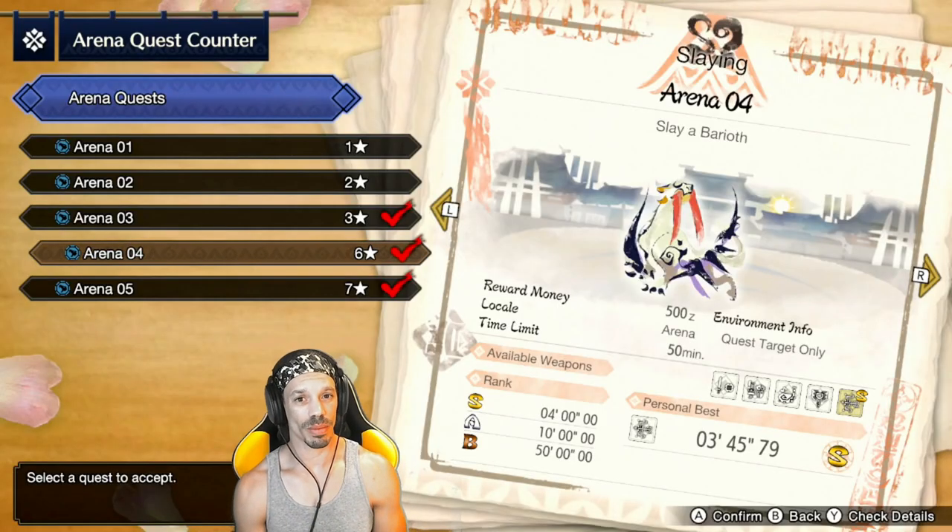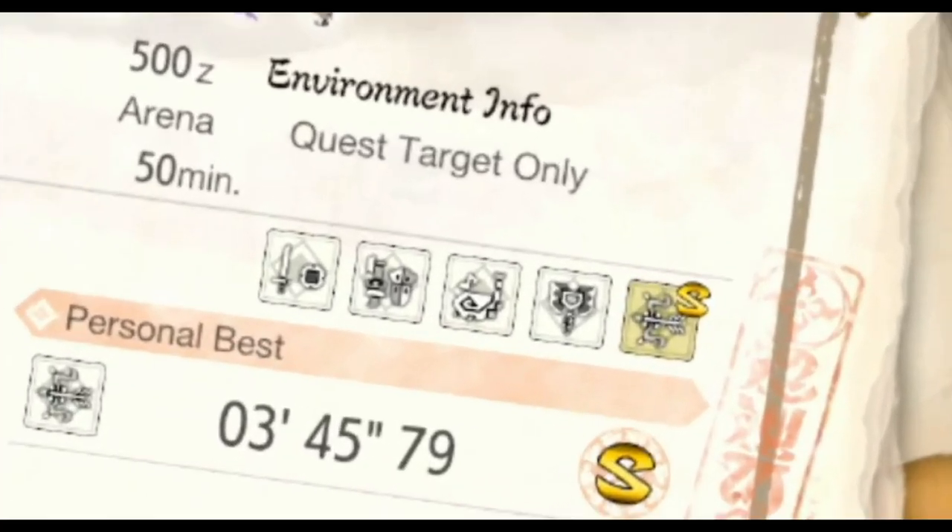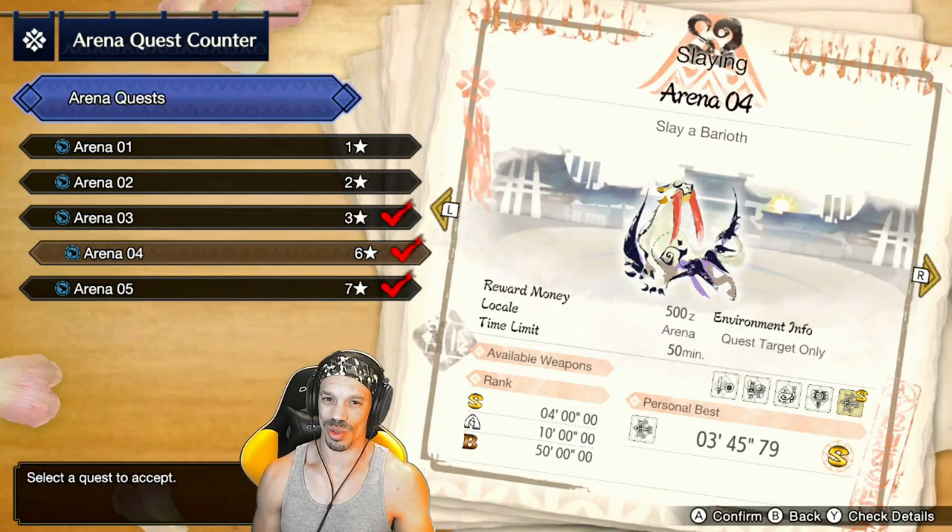In these arena quests, you are tasked to hunt the targeted monster in an arena. You are given five weapons to choose from. The barioth quest has sword and shield, gun lance, hunting horn, switch axe, and bow — so bow users out there will do just fine with this quest.